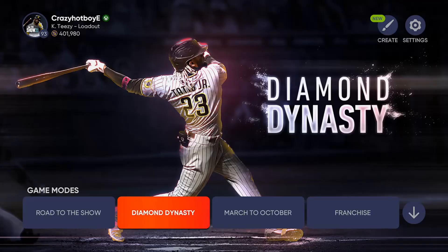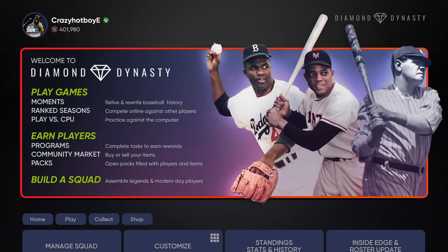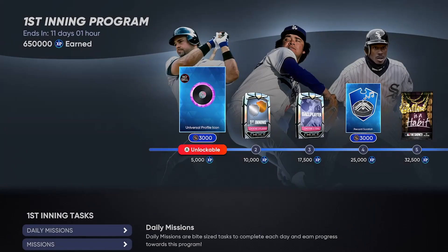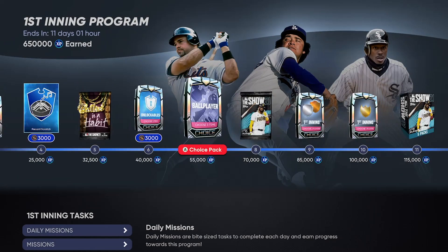Hey, what's up my baseball people, CrazyHotBoyE here, the ES4Edwin coming to you with a video. Today I'm going to be going over a glitch I did. As you can see, I got 400,000 stubs, and as you can see on the thumbnail, I actually completed the first inning program — we have all 650,000 XP earned.